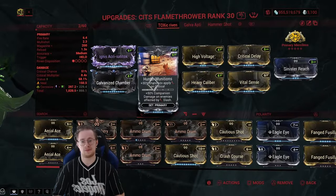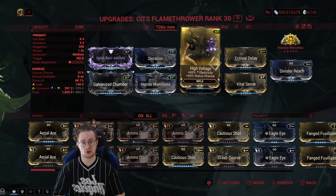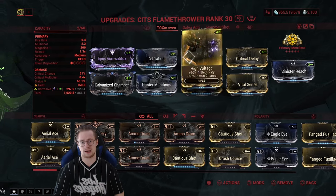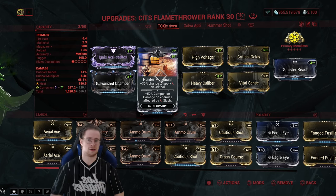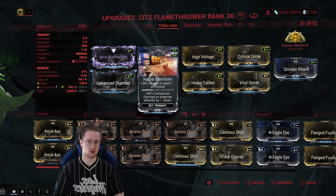I would say the main MVP mod for this is Hunter Munitions, because first of all we do have High Voltage and we have toxin in this ribbon — we don't need the toxin status mod since we have this ribbon. And since we do have Corrosive, we can armor strip, then we can apply Slash, and you're also going to see another feature that combines well with Slash in just a few seconds.